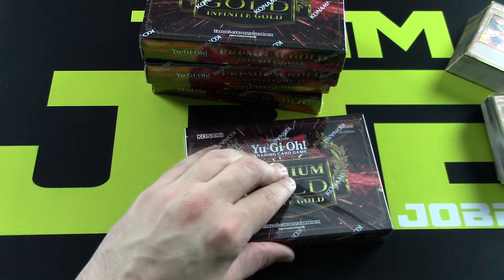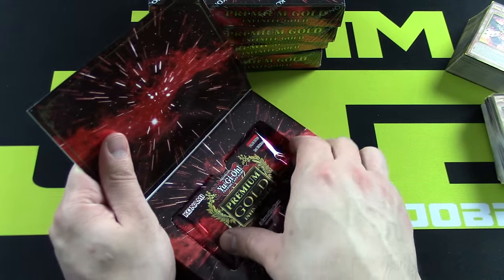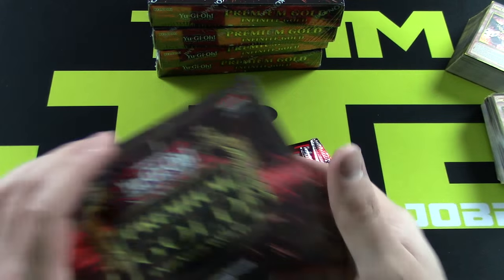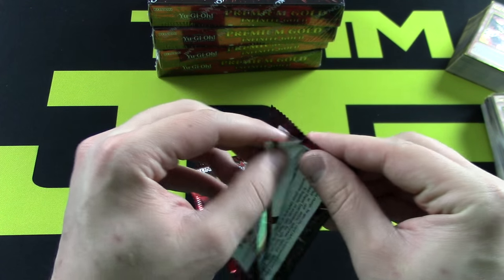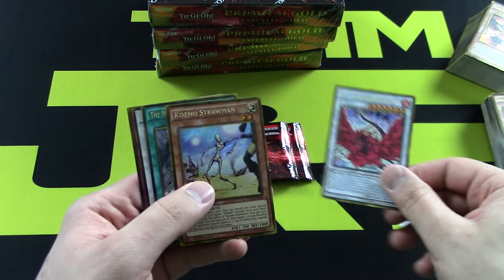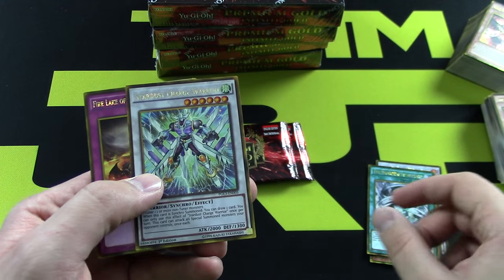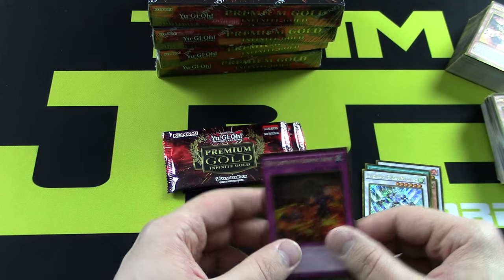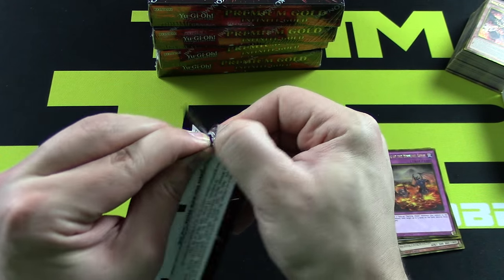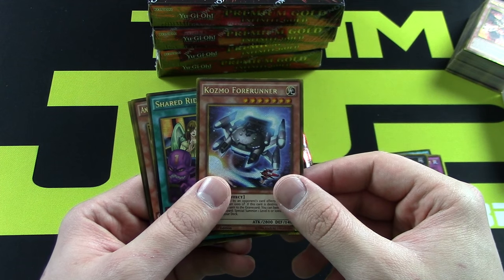Here we are opening up our third box — still no Dark Destroyer, still no reprints of the two YCS prize cards. Hopefully we're going to be able to pull one. The Monarch Storming Forth — that is beautiful, epic looking. Very nice, Gagaga Cowboy. A Cosmo Forerunner, still on the hunt for that Dark Destroyer — it's being very elusive.